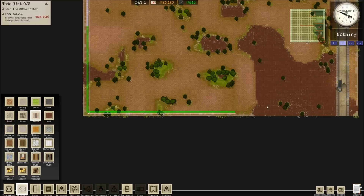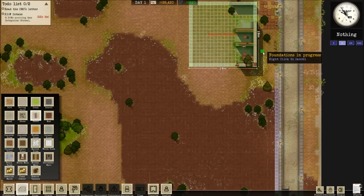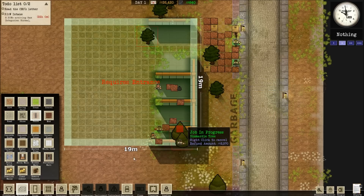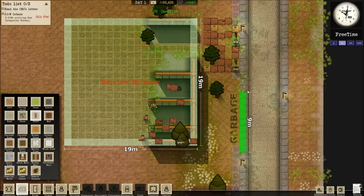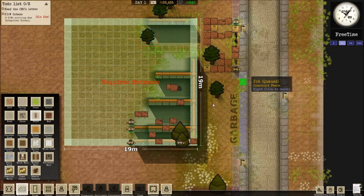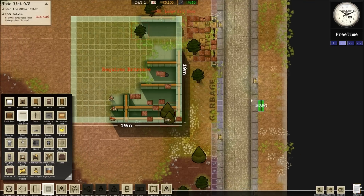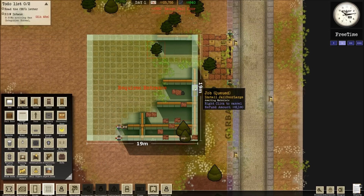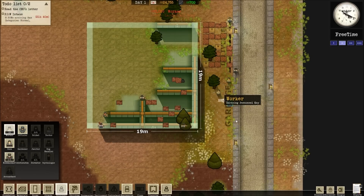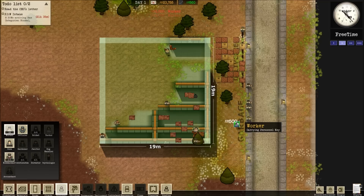There we go. Obviously that'll take a while to build. I'll put a fence along there as well, and then we can build a little door here. Objects, large — jail cell door. So this thing will also need a door. Might hire some extra workers, actually, just to speed things up a little bit. It'll cost a bit of money, but I think we can afford it. Let's have two more.